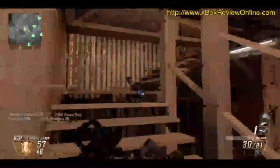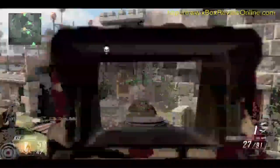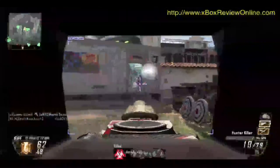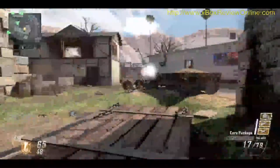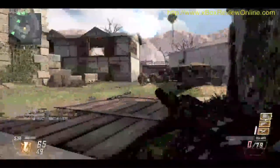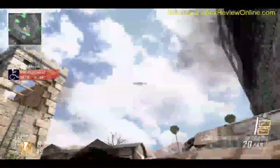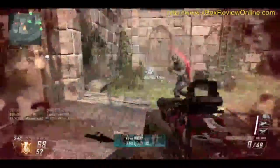Friendly UAV inbound. Hunter killer drone deployed. Basically, you gotta hang around and just look at the map and see where the care package is gonna land. I've seen it actually land on players, so just be careful not to get too close.